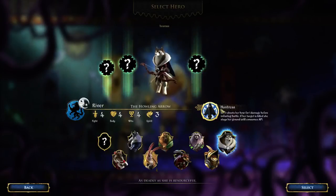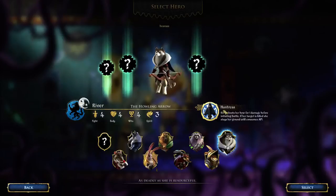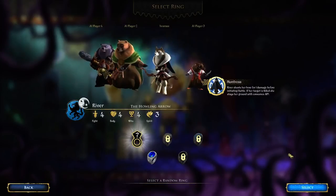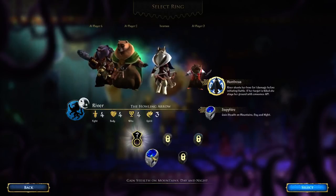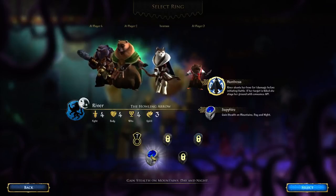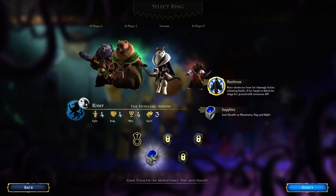River is very straightforward. She's a fighter. Basically when she attacks someone, she deals the damage to them first with her bow, which is kind of cool. So you want to be on the offensive with her as opposed to on the defensive. So let's go ahead and pick her. You also get to pick a couple of special perks and things. As you play this game, you unlock stuff. I haven't unlocked too much, but we do have this ring here that we can pick, which gives our wolf huntress stealth on mountains, both at day and at night. So let's talk about that mechanic.